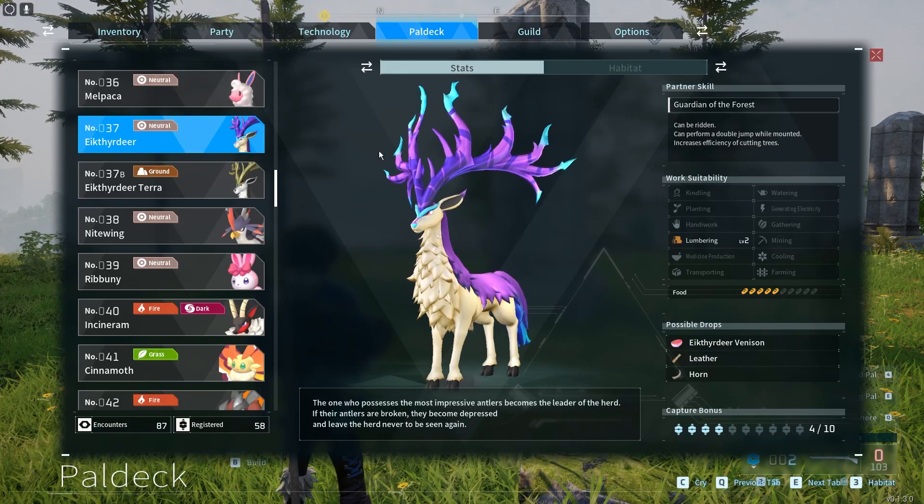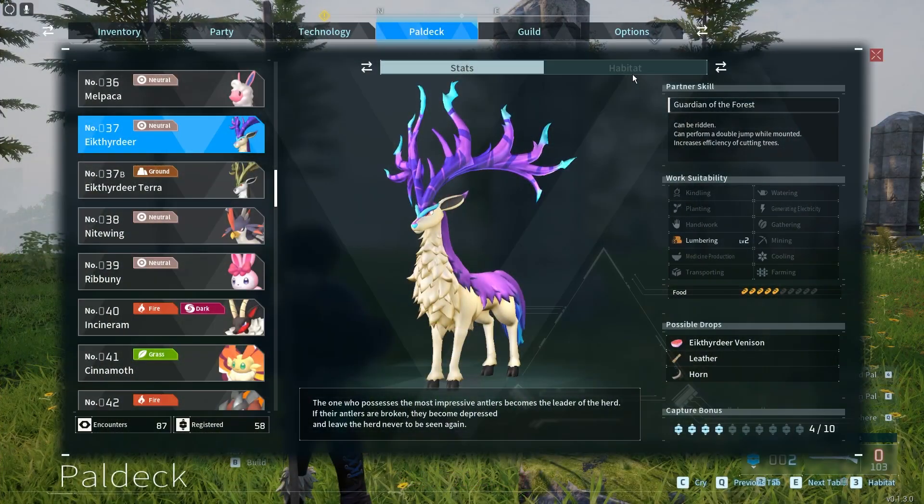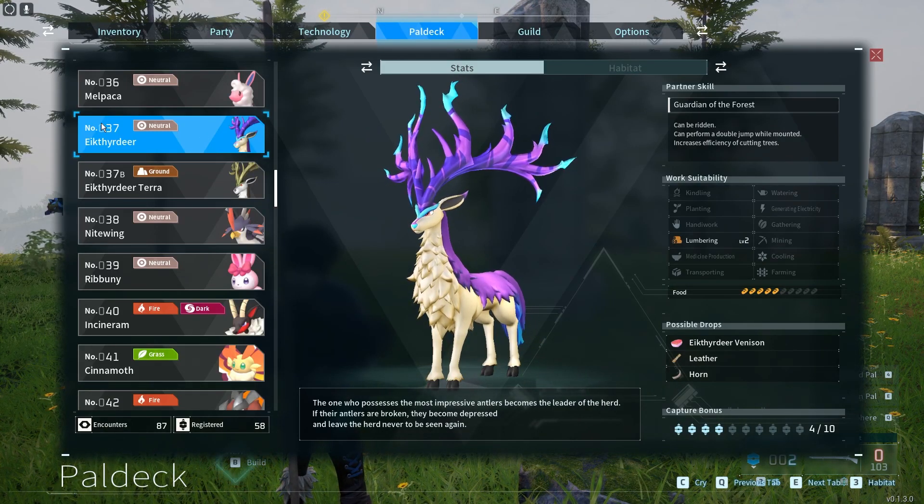Hello, in this video I want to show you where to find Eikthyrdeer in Palworld. To do this, first we'll need to open our Pal deck, then move to number 37.